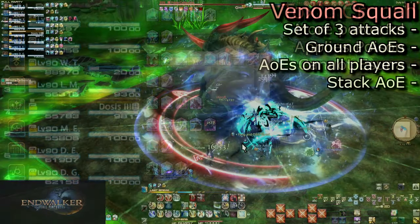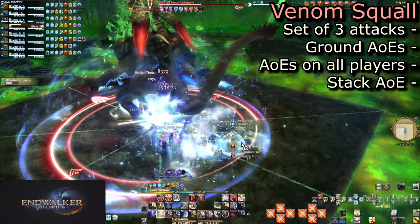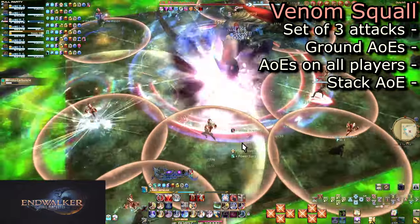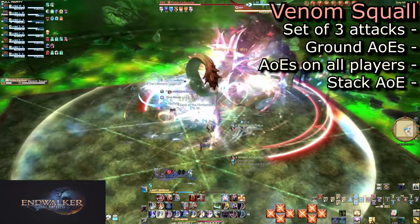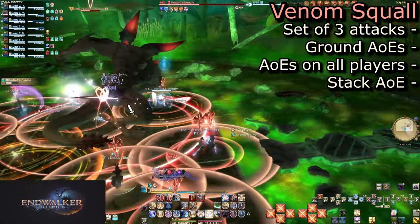After a few auto-attacks, we get Venom Squall. This is a set of three mechanics at once. Stack up while casting to bait the first part. Players will have AoE puddles placed on them, which explode with poison shortly after. Dodge out of them after they are placed. About five seconds after, all players will also explode with unavoidable poison damage. This is a hard hit, doing about as much as Sonic Howl.